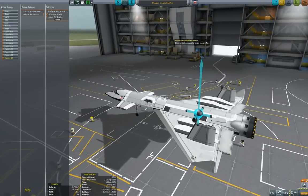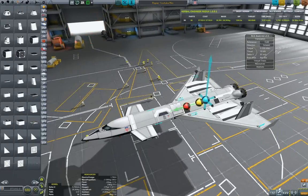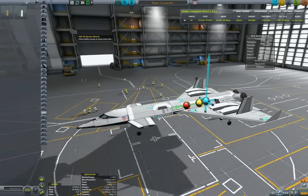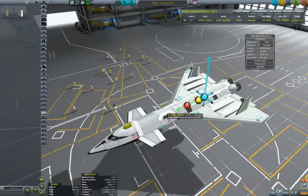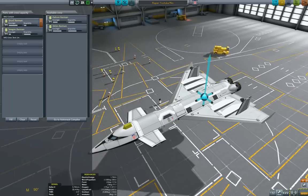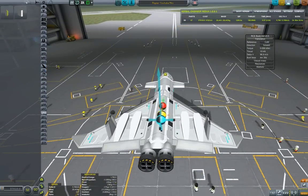This pretty much makes the plane ready for a test flight. If you want to be extra safe, there's a mod called Vanguard Ejection Module — the important thing is to attach it to the crewed pod. Right now we're only going to have test pilots, so we don't need to worry about that much. The last thing is to add the crew. That covers the construction.